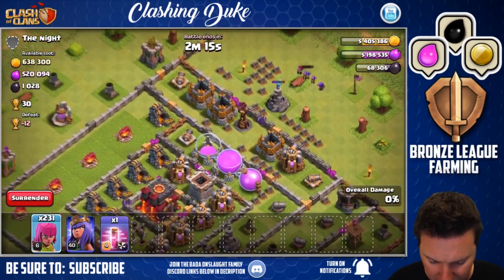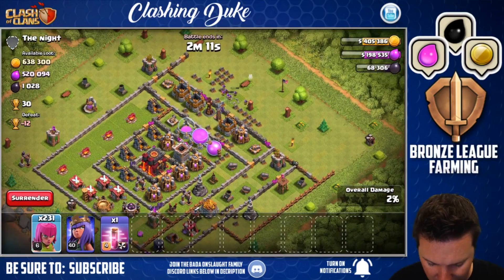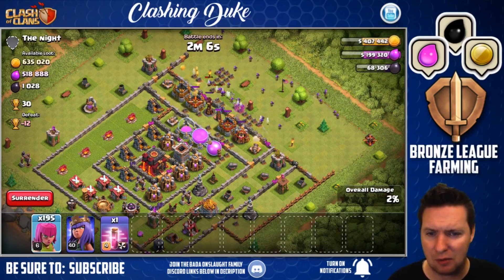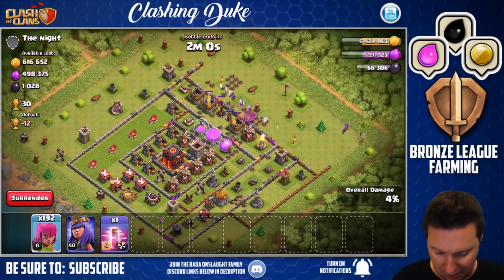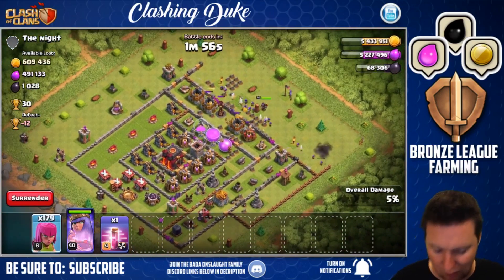So what we're gonna do is come through and start. I only have all archers here, which is usually better for these roundabout exterior collector raids. But in this case I'm gonna try and get right in here. We got the baby mortar sitting out there, but let me see if I can get in on this. I'm gonna drop my queen, which I really didn't want to do.